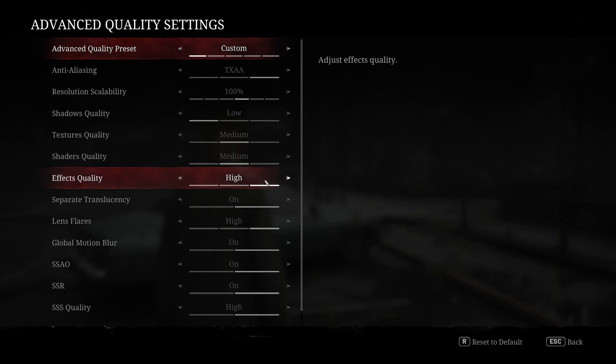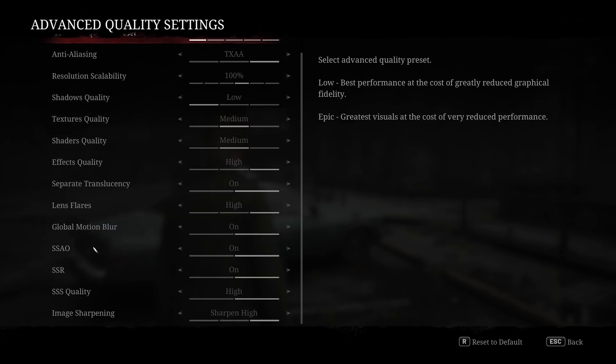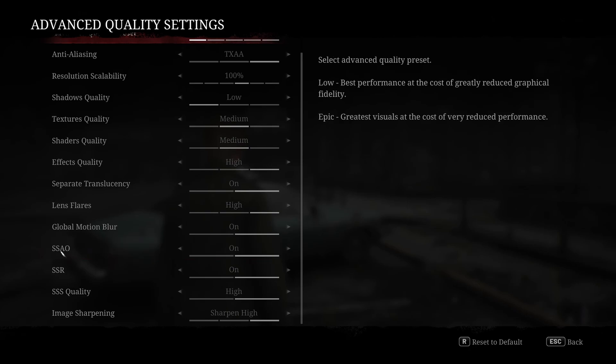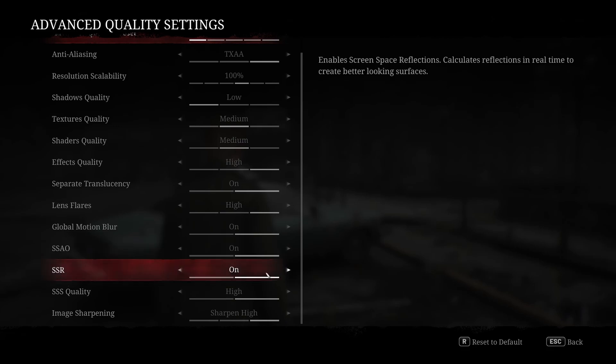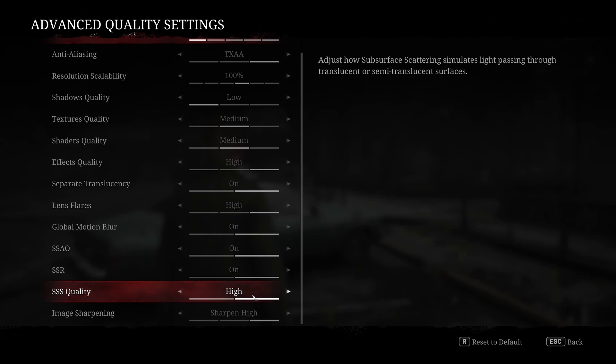Effects quality you want on high — not a big performance difference and not a big visual difference changing this either. Same with lens flares. SSAO, by default, was on, and this is a big one. The image quality difference is crazy — it looks so much better when you have it on, and it's only like a 3% performance hit. So there's absolutely no way you'd want to turn this off. SSR, screen space reflections, we want on. SSS quality, we want on high — there's not a huge performance difference.